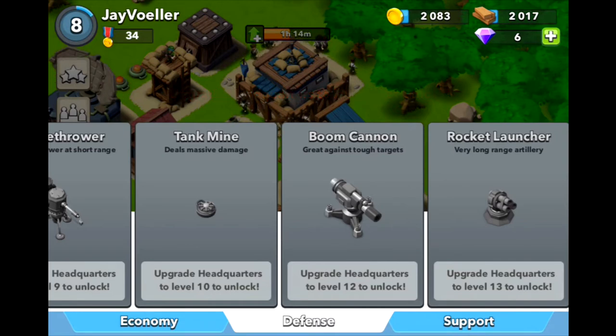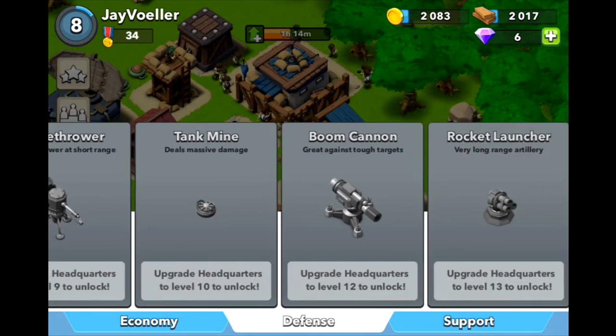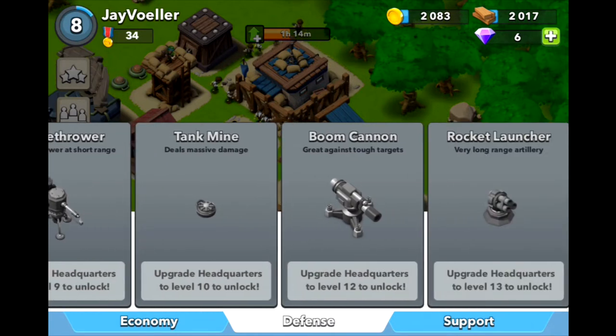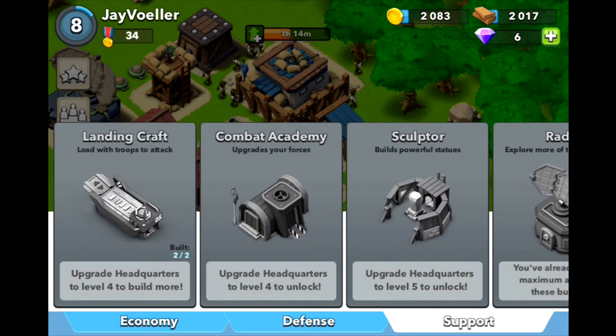Then there's the Boom Cannon, which doesn't compare to anything in Clash of Clans — it's just a giant artillery that can one-shot stuff. And then the Rocket Launcher, which is an artillery unit like the Mortar but fires very large projectiles.